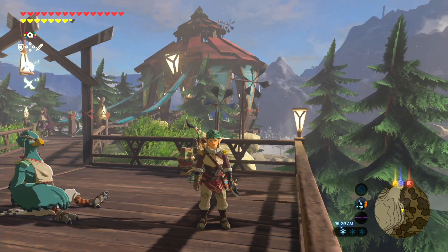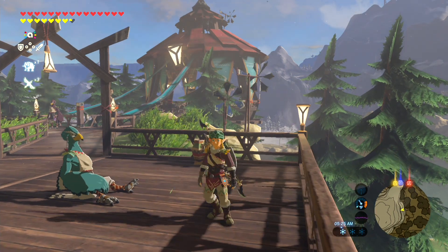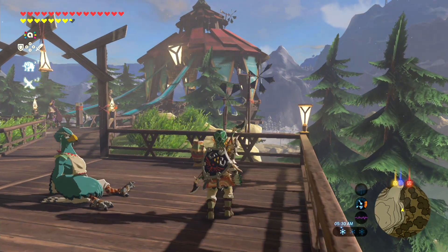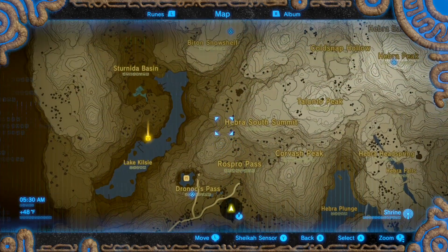What's up everybody, once again my name is Matt, and welcome back to Let's Play The Legend of Zelda Breath of the Wild. In the last episode, we took on three shrines in the Heber region, and also traded in some Spirit Orbs for another Heart Container and a Stamina Vessel.